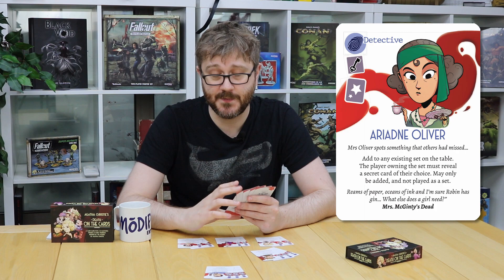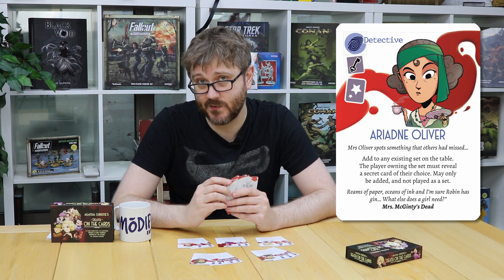Now there are a couple of very different detectives. The first is Ariadne Oliver, who is only played as an addition to an existing set. So if another player has a Hercule Poirot in front of them, you can add Ariadne Oliver to that set. This makes Ariadne work against the person who holds that detective set — they have to reveal a secret of their choice.